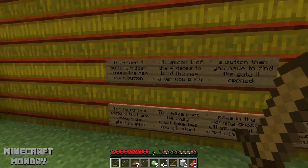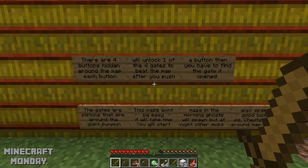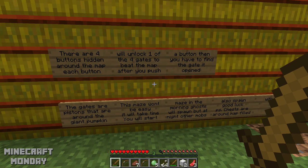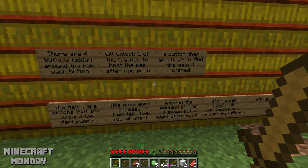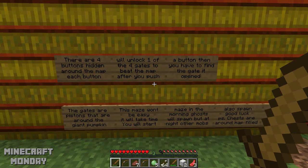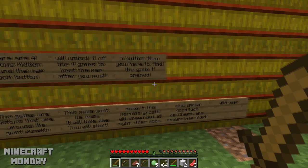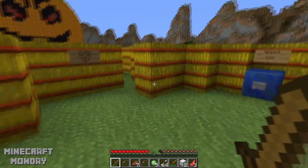There are four buttons hidden around the map. Each button will unlock one of the four gates to beat the map. After you push a button, you have to find the gate it opened. The gates are pistons around the giant pumpkin. This maze won't be easy — it will take time. Ghosts will spawn, but at night other mobs also spawn. Good luck. P.S. chests are around, map filled with gear.